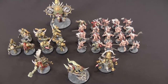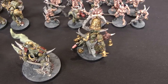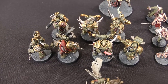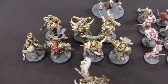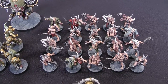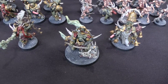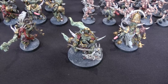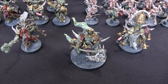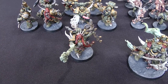And here are the Death Guard models. We've got the Lord of Contagion at the front, the Malignant Plaguecaster, the Noxious Blightbringer, 7 Plague Marines - with the champion having a Power Fist and Plague Sword and a Plasma Gunner, and everybody else has Boltguns - and 20 Poxwalkers, and the Fetid Bloat Drone. My Warlord will be the Lord of Contagion, and he will have the Living Plague Warlord Trait.